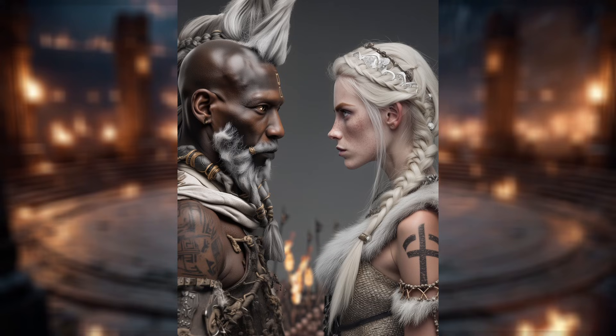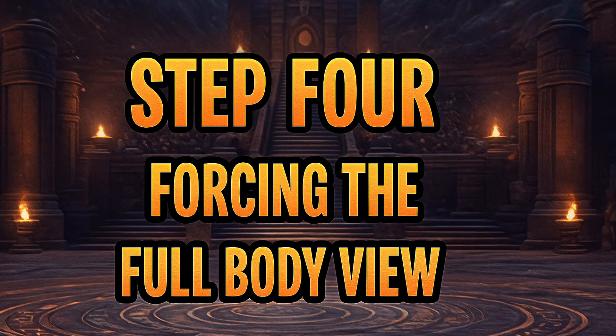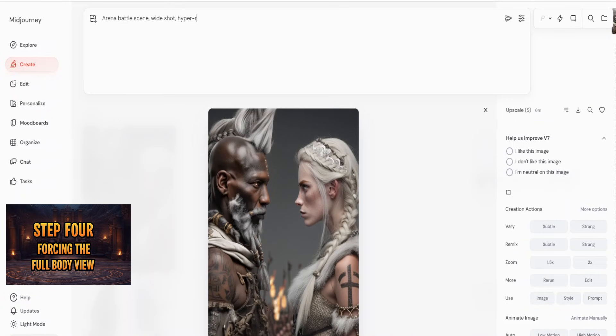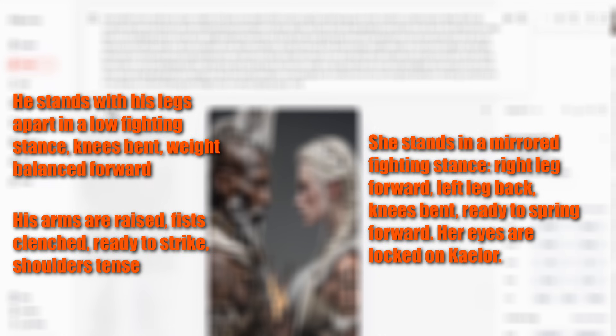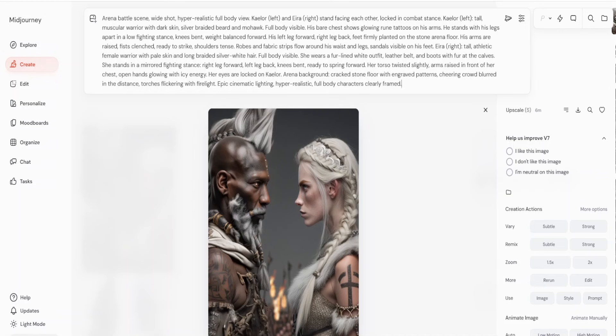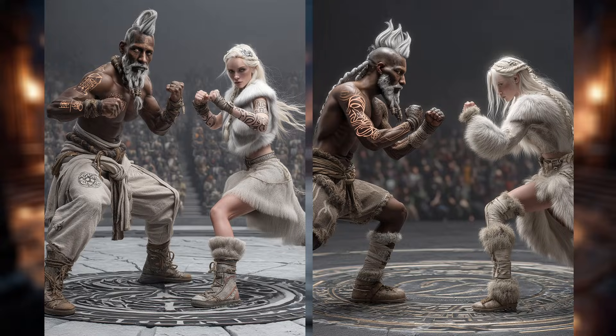The result? A gorgeous close-up of both characters facing each other — perfect faces, perfect tension, and you can feel the duel coming. Now we want the full fight stance. To make that happen, we write a much more detailed prompt. We describe not just the characters, but every part of their bodies: legs apart, knees bent, weight balanced forward, fist raised. This level of detail forces the model to generate full-body shots instead of cutting off at the waist. And here's the result — both characters in a hyper-realistic shot, ready to fight.